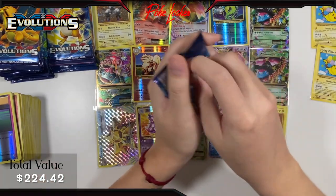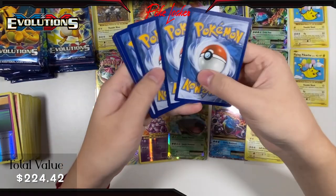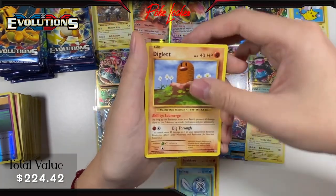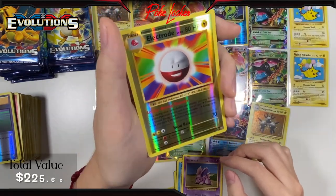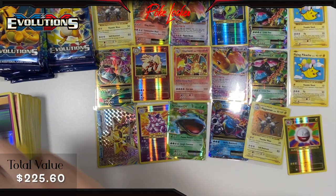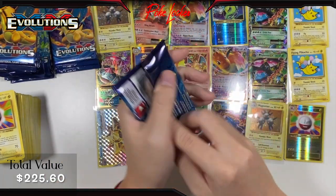Pack 20: Koffing, Misty's Determination, Revive, Sandshrew, Poliwag, Diglett, Seal, Nidoran, Reverse Holo Electrode — don't actually have this card going towards the Master Set — and an Electrode regular non-holo. Going to sleeve it up because it'll go in my binder right after this. Next pack — so exciting that we got so many hits so far, and we have so many packs left still.